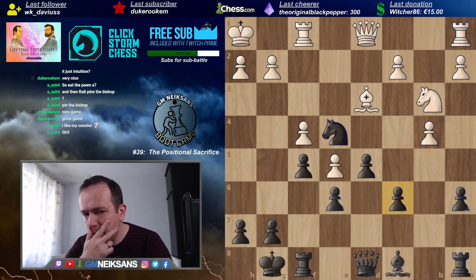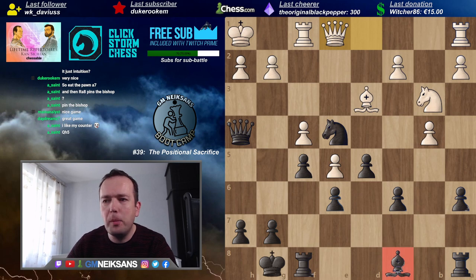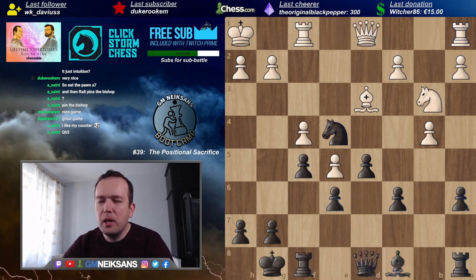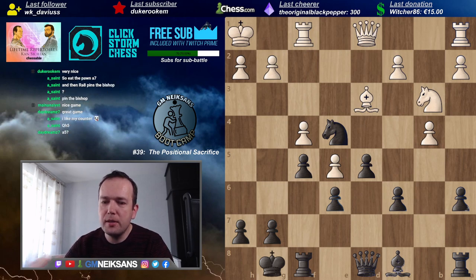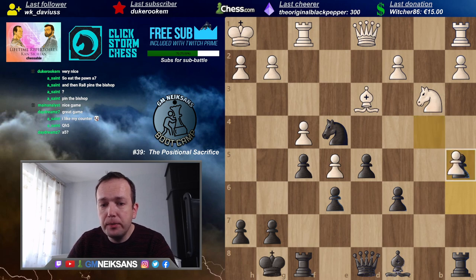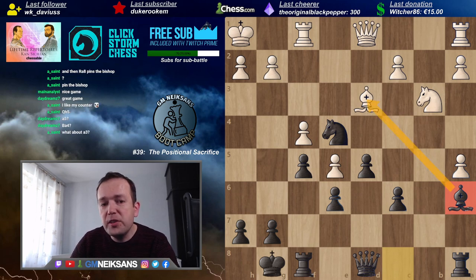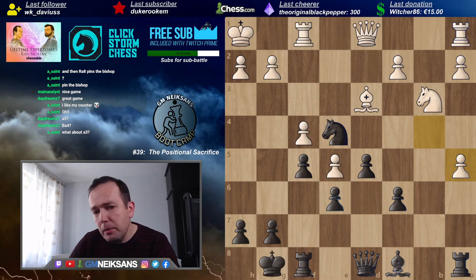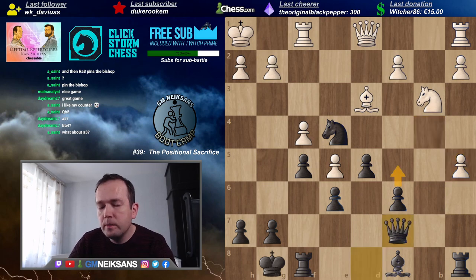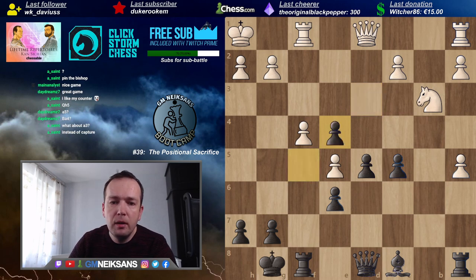I knew the idea of d5 in some Queen's Indian positions, but not here — definitely not here. I could improvise that from the start, but that in the most defended square you can play d5 — that was news to me. I was like — what? And he played it, and I instantly recognized it was a very good idea. Those are the examples of securing a better square or a potential outpost for your pieces.